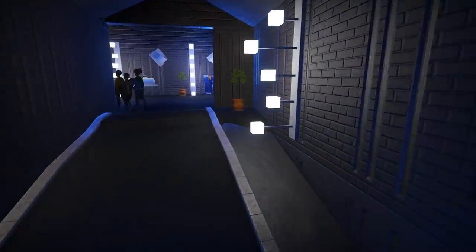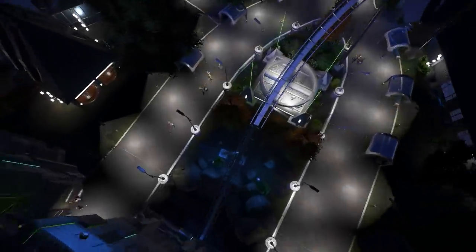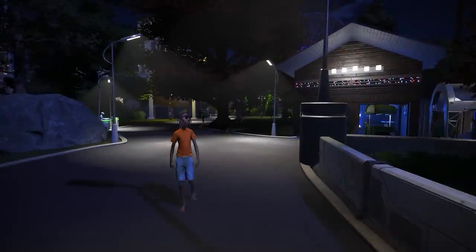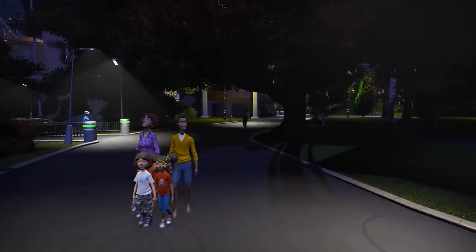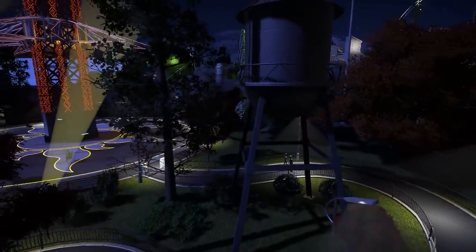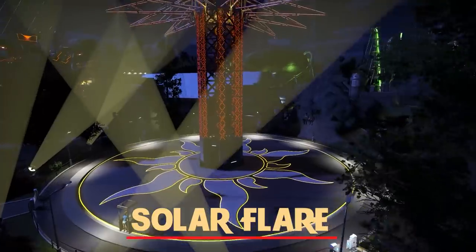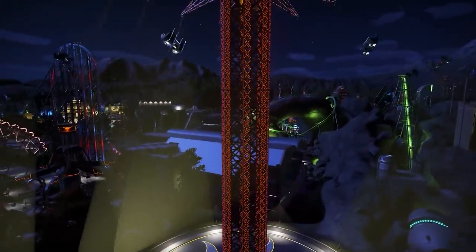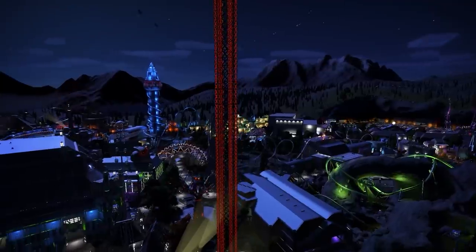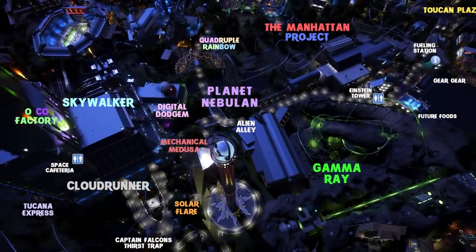Coming out of the exit of the Cloud Runner, we enter Captain Falcon's Thirst Trap, a place where you can buy some soft drinks. Back outside the Oco Factory on the opposite side, we have a cool futuristic fountain and a tank over to the left. We have one last thrill ride in the Planet Nebulon section of the park — the Solar Flare. This is a sky-flying swinging chairs ride that takes you up hundreds of feet into the sky, so you feel like you're going to die being held up by chains as you're swinging around. It's one of the most intense feelings, but the views are phenomenal.